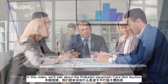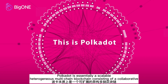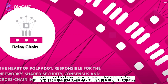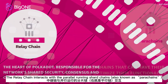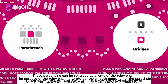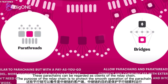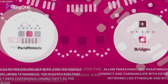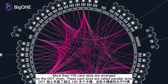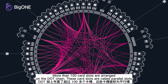What is a parachain card slot? Polkadot is essentially a scalable heterogeneous multi-chain blockchain consisting of a collaborative decentralized blockchain network, also called a relay chain. The relay chain interacts with the parallel running shard chains. These parachains can be regarded as clients of the relay chain. The purpose of the relay chain is to protect the smooth operation of the parachain. The relay chain is also called DOT. More than 100 card slots are arranged on the DOT chain — these card slots are called parallel slots.